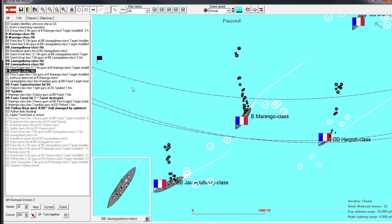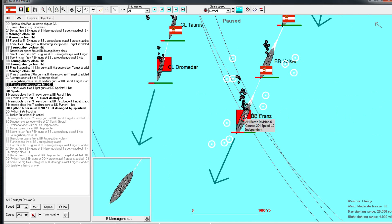Medium damage on this one. My Franz has medium damage - maybe even heavy damage is at 25. One of her turrets has actually been destroyed. We did get hit, but it was only by the light guns of another destroyer. The Python had a near miss but she still survives.